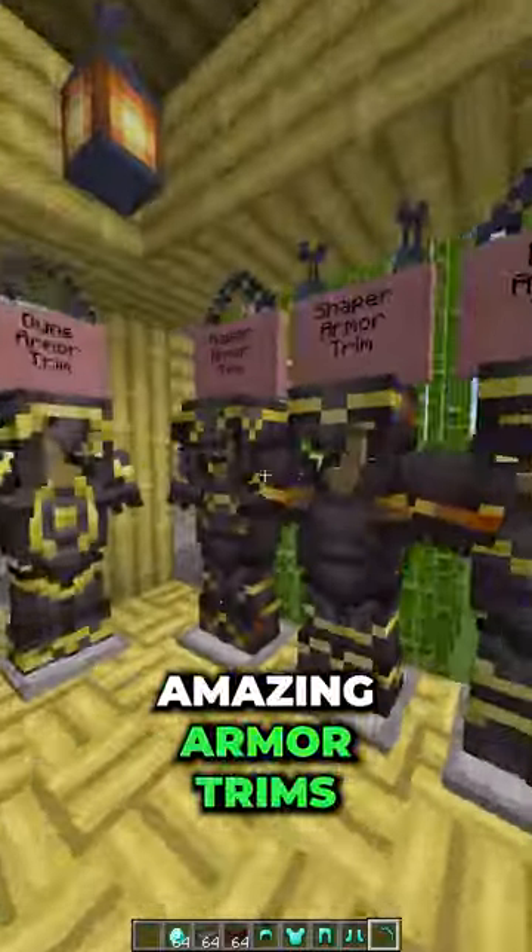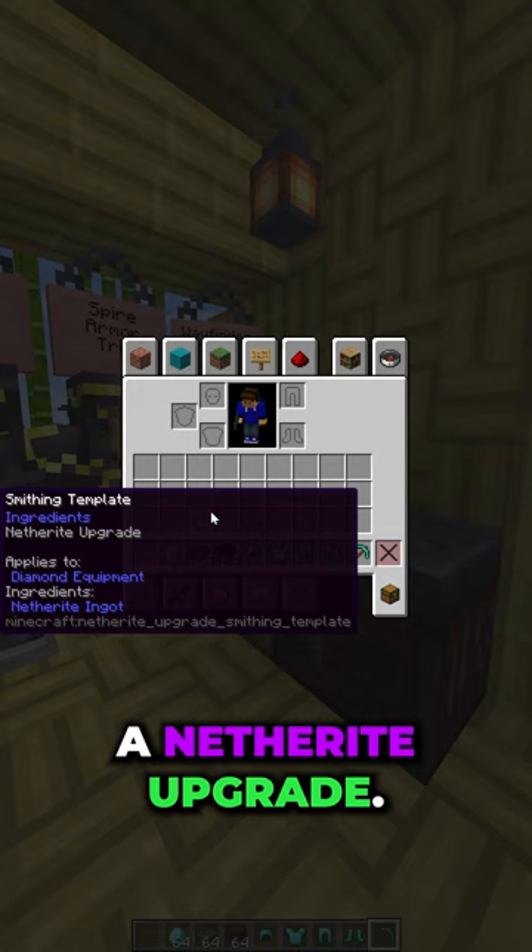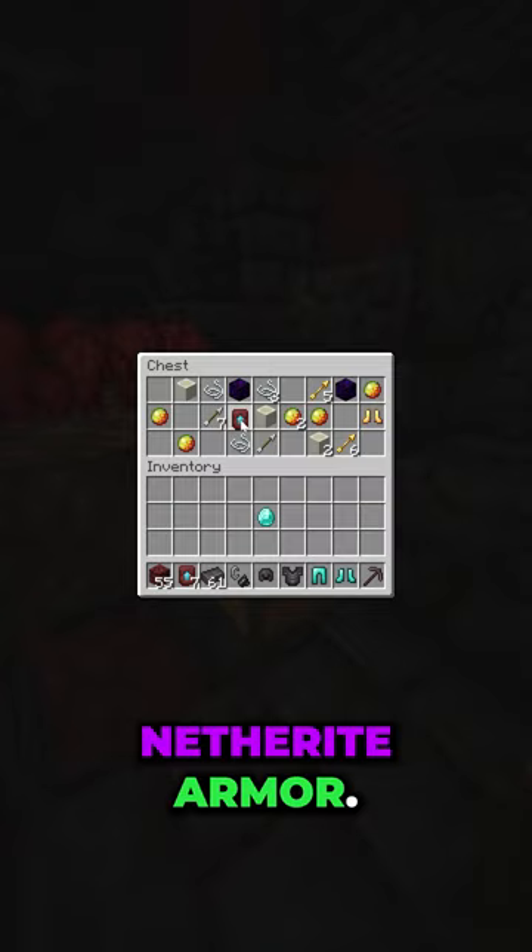Mojang added all of these amazing armor trims to Minecraft 1.20, but they also changed how you make netherite armor altogether. Now, in addition to your netherite ingots, you'll also need a netherite upgrade template. This can be found in a bastion, and once you find it, you can make netherite armor.